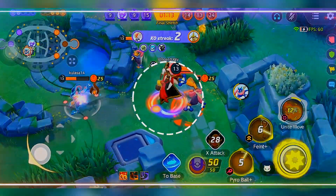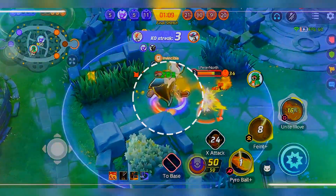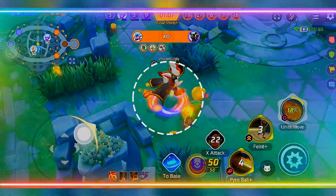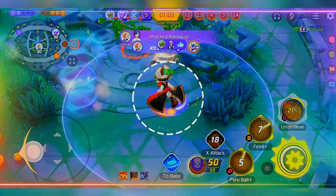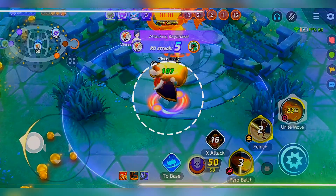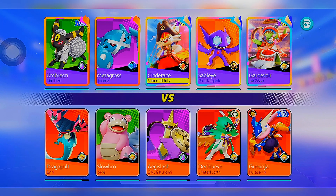Cinderace's Feint ability is where things get really interesting. This move allows Cinderace to dash forward, becoming invincible to damage for a short period. Not only does this make Cinderace incredibly elusive, but it also sets up perfect opportunities to unleash devastating combos while avoiding enemy attacks. It's the perfect tool for both offense and defense, making Cinderace a versatile threat on the battlefield.